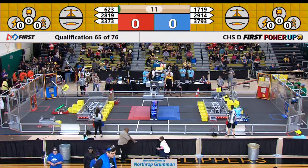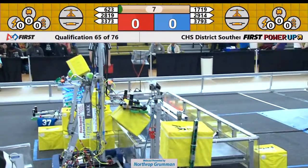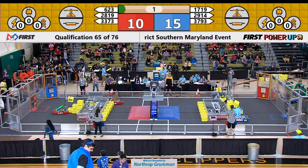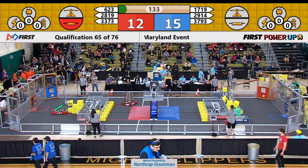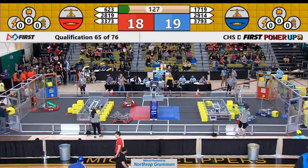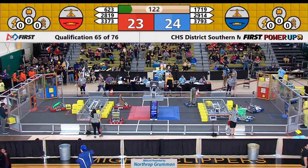We're going to do 76 before we go to Alliance Selection. 623 for the Red Alliance — they run into their cube stack here, and they will not be able to get the AutoQuest. Red Alliance is about ready to place a cube, and at the very last second they're able to get a cube in their Switch. Blue Alliance gets a cube in, but not until we started the teleoperated phase. Both alliances now own their Switch.